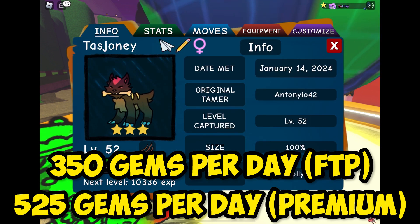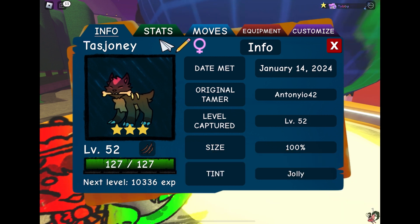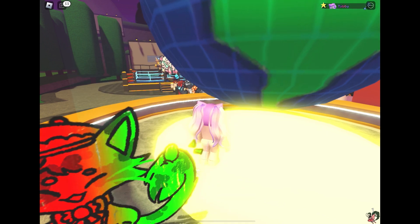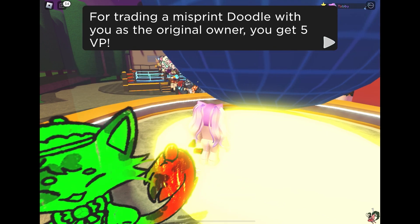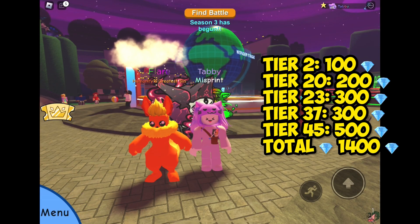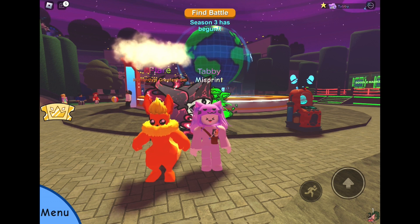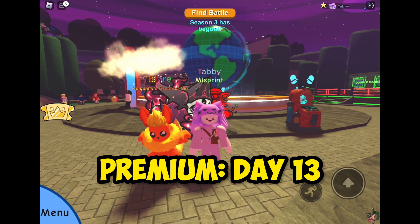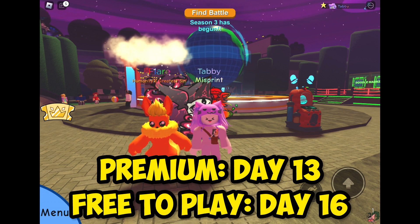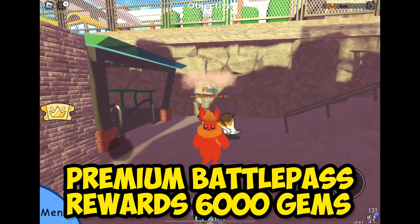If you're premium, you'll be getting 525 per day with the boost for being premium. I averaged that out assuming that you play for 90 minutes a day. That's assuming that you follow all the steps I mentioned each day. And also you'll be picking up a few gems from the basic battle pass anyway, which go towards it. We worked out that premium players should hit the 6,000 gems by day 13 of doing this, and free-to-play players should reach it by day 16. And for completing the premium pass, you do get rewarded with 6,000 gems, so it basically pays for itself.